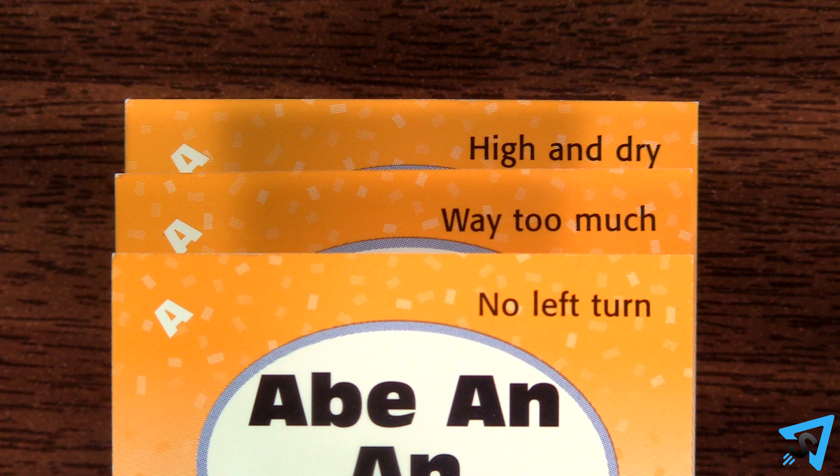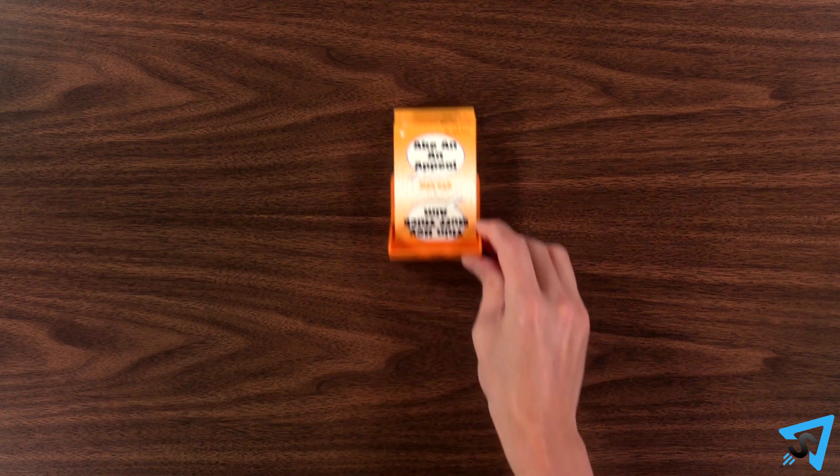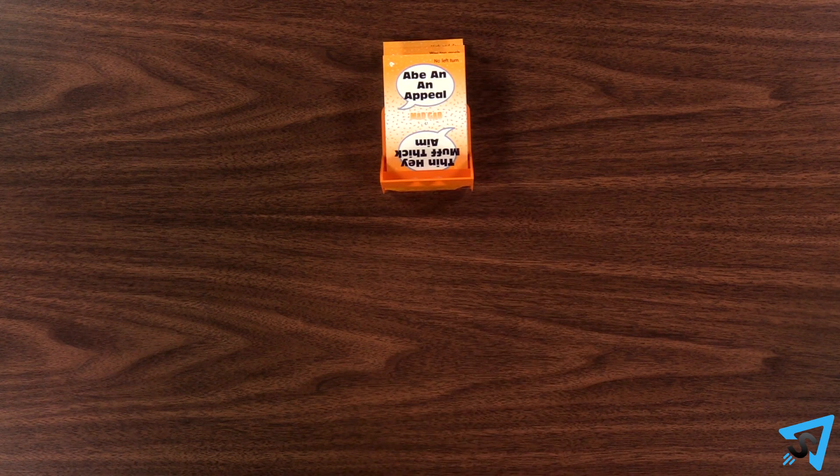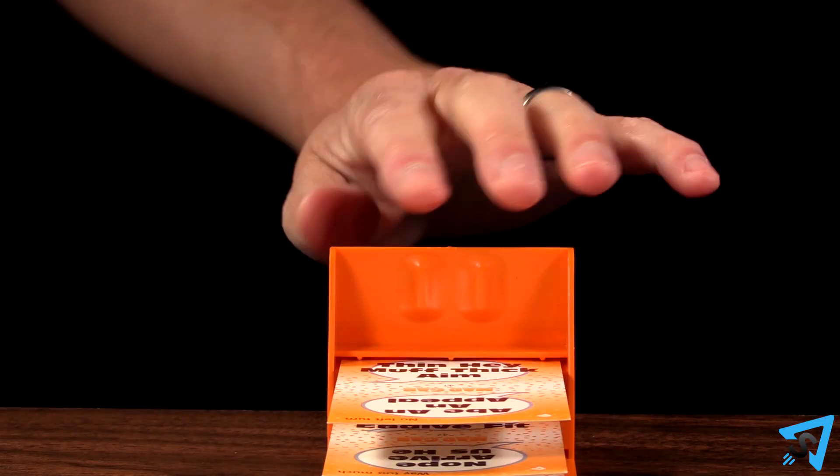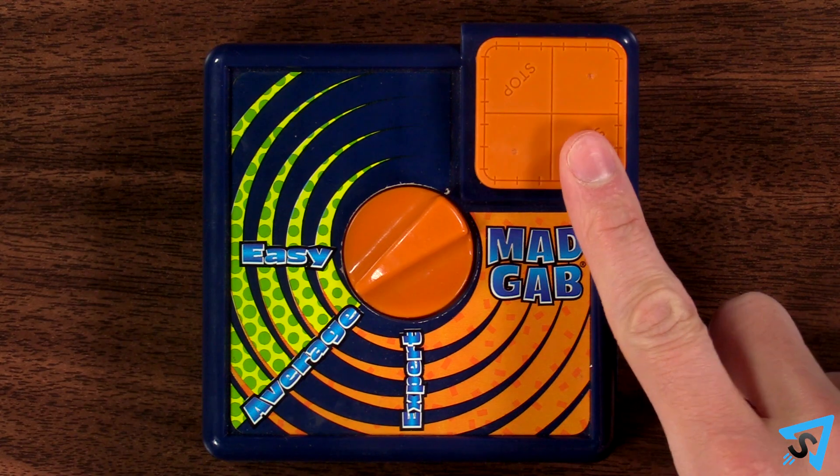Once team two familiarizes themselves with the answers, they place the flipper face down on the table and pass it to the coach. The coach faces the rest of their team, and the timer is turned to average. The coach flips up the cards, and the timer starts.